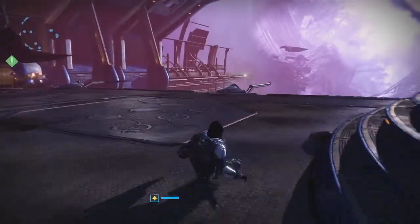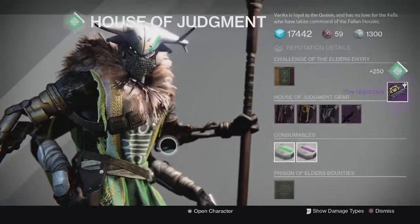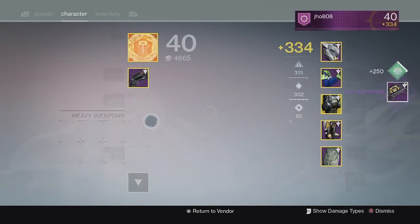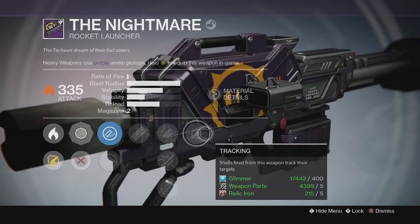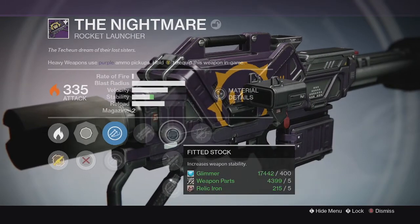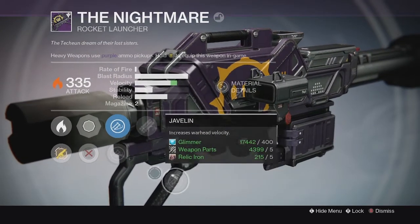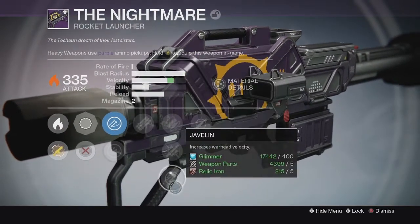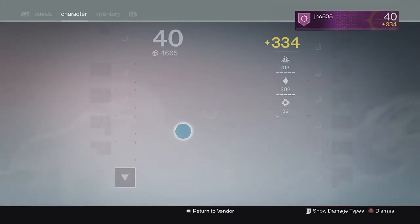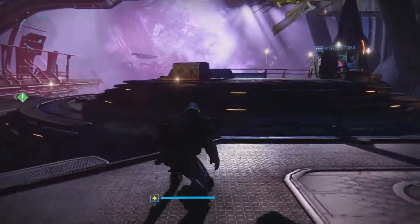Moving on to my next character, my Titan. For my Elder's weapon this time, I got the Nightmare Rocket Launcher — a Heavy weapon. It came in at 335 with Tripod and Tracking on it. Down the middle we got Fitted Stock, Heavy Payload, and Javelin. Not bad overall — Tripod is definitely a good perk, Tracking is also solid, and Javelin to speed up the velocity is also a pretty good perk. So not a bad roll on that one in my opinion.